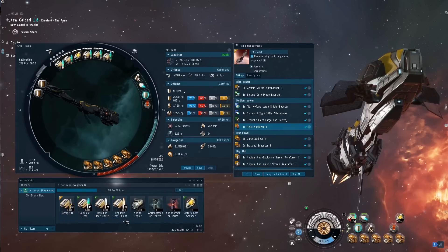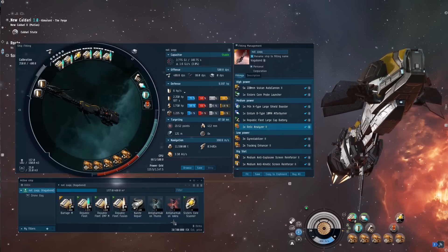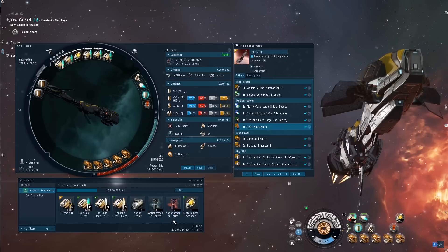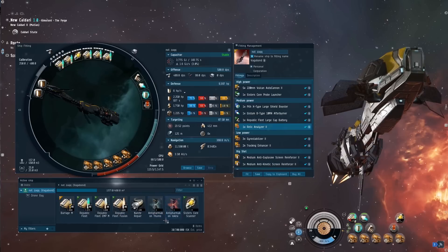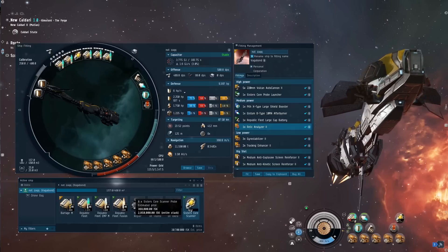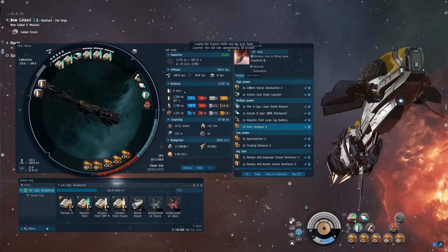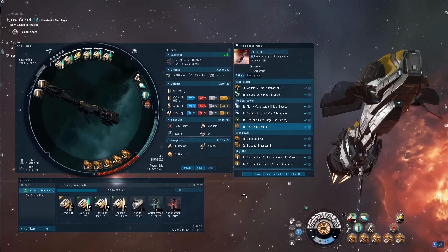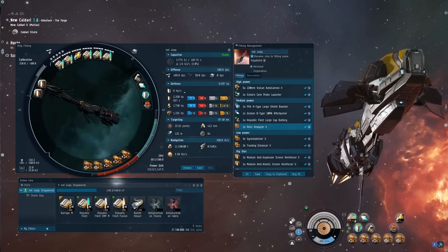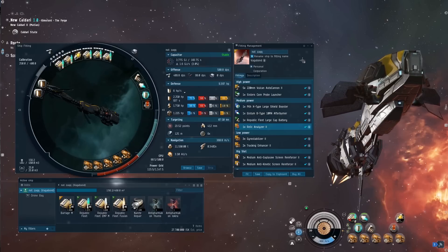In the cargo hold we had the obvious assortment of ammo — phased plasma for the Garistas — some nanite repair paste just in case, and a couple of booster drugs: the Locrin or whatever it's called for tracking, and the Thurио for the shield boost. Also, when I do exploration I take an extra eight probes so as soon as you shoot them out it automatically reloads, saving a few extra clicks — a good little tip for any explorer. Pretty easy site overall; we got the escalation and an absolutely absurd drop at the end.